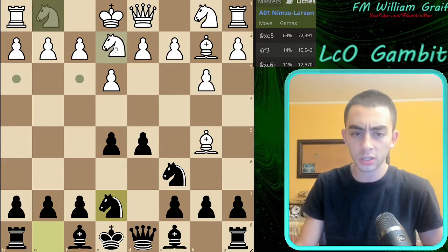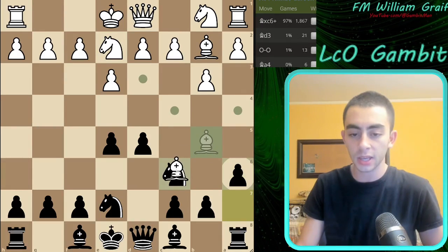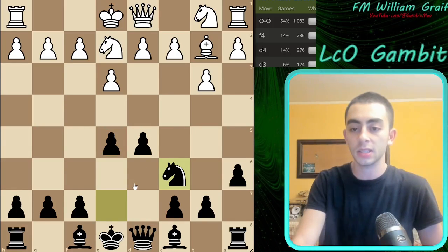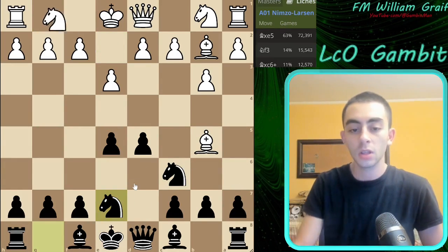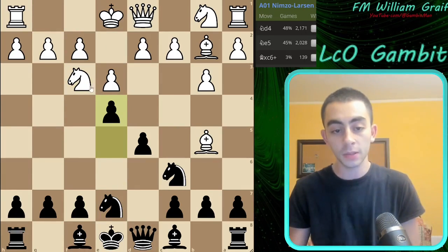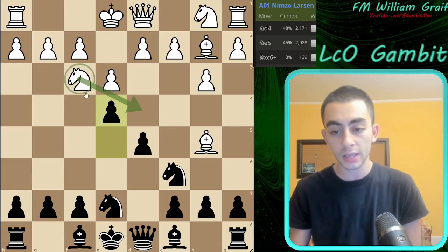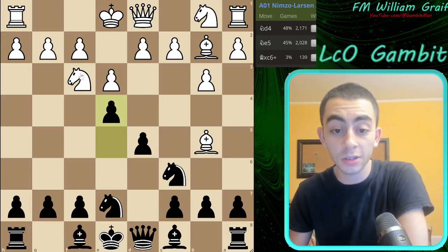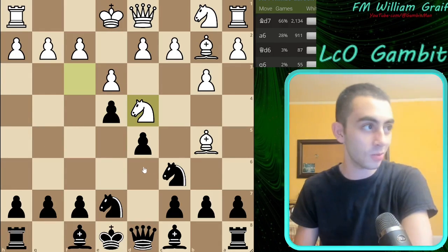Knight to F3 is kind of the main way to decline the pawn — it comprises about 14% of the moves. We see 11% for just taking this, but this makes absolutely no sense; this was the whole point of bringing the Knight here and White is just worse. So we're only going to talk about Knight F3 and Bishop takes E5 here. Otherwise Black's next move, if White just does something, is just A6, kicking the Bishop, and Knight takes E6 — look at how beautifully that worked out. We're protecting here with a Bishop pair and an excellent center, so much better out of the opening.